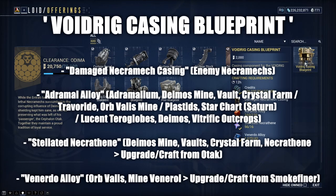The Voidrig Caisson blueprint requires Adramulite Alloy, which is a combination of Adramulite — mined within Deimos — and Travoride, an ore mined within Orb Vallis. You'll also need Plastids, found on several planets on the star chart, and Lucent Terrorine Globules from vitrific outcrops in Deimos. You'll also need Stellated Necrophene, an upgraded crafted component of the gem Necrophene mined in Deimos, obtainable from crystals, scattered loot, and isolation vaults. And Vernidos Alloy, an upgraded crafted component of the ore Venerol mined in Orb Vallis.